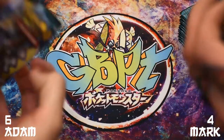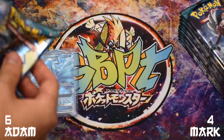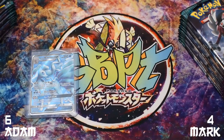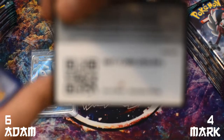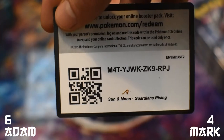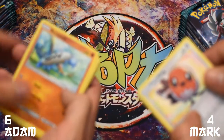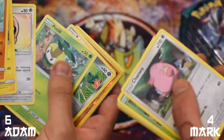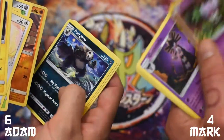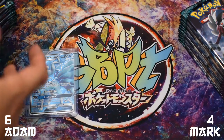Next pack. I believe there's still magic left in these two boxes. A code card from us, and one from this side also. Barboach, Fletchling, Alolan Geodude, Fletchling, Fletchling, Metapod, reverse Rockruff, reverse Gothitelle, normal Pangoro rare, and Gothitelle. Nothing special there. No points.